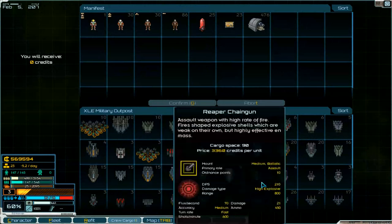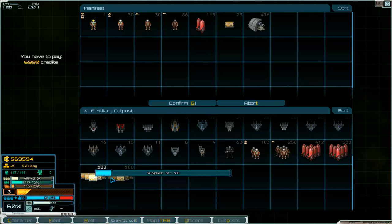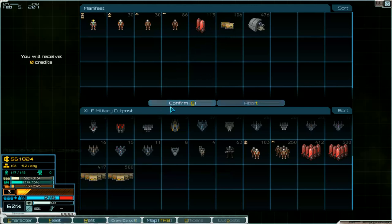First we need supplies — get them. I think it's a good choice. We need fuel, about 80 I think, and supplies again, about 80. Confirm. That's good. Then we have got only 60% readiness.